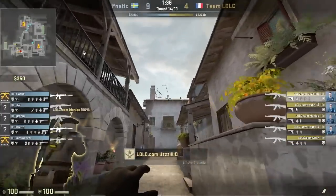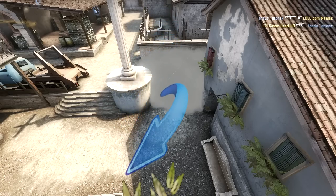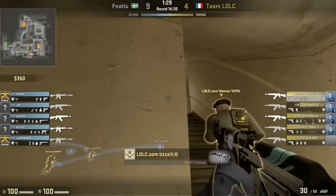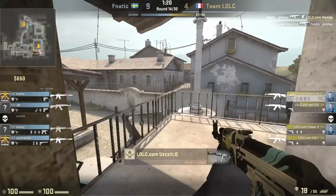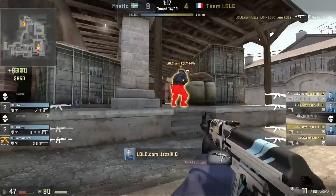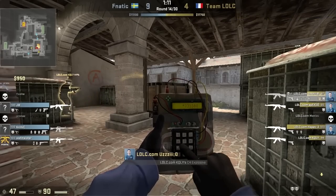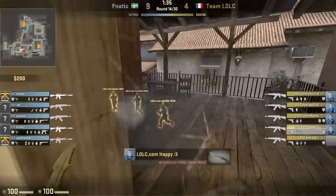This smoke is actually pretty good since it forces a CT placed there to relocate and thus expose himself. Besides, we all know that it is very hard to kill an enemy holding the balcony and the quad. Then Yuzi jumps off the balcony, kills Flosher and plants the bomb. Then Yuzi runs towards the middle balcony and spams the carpets with a couple of bullets.